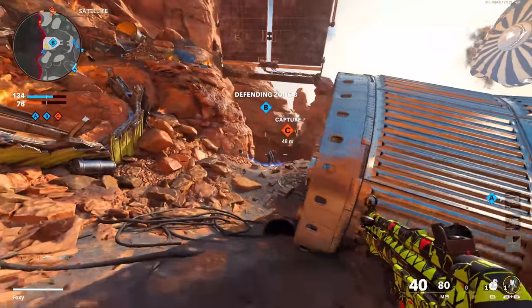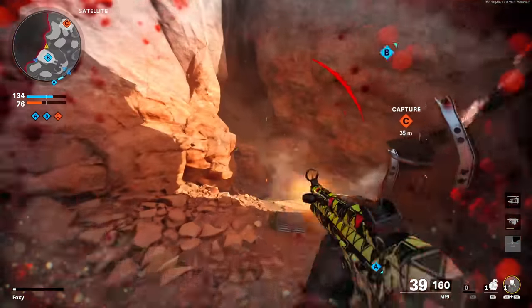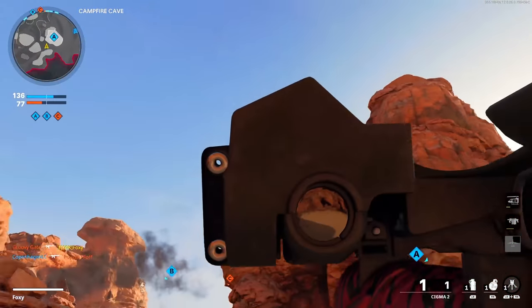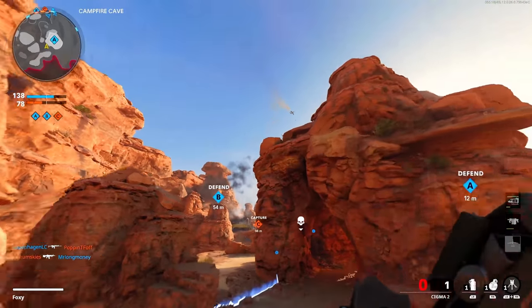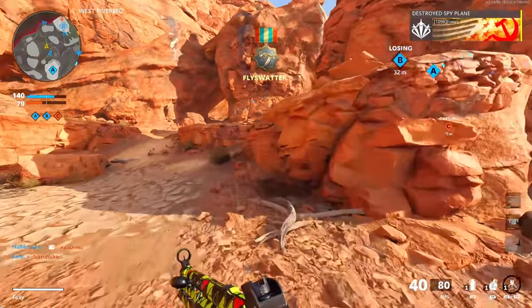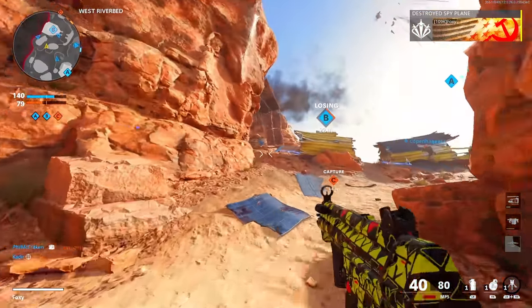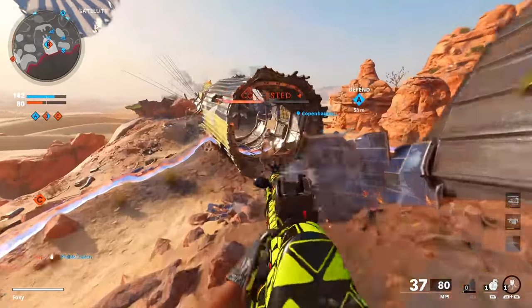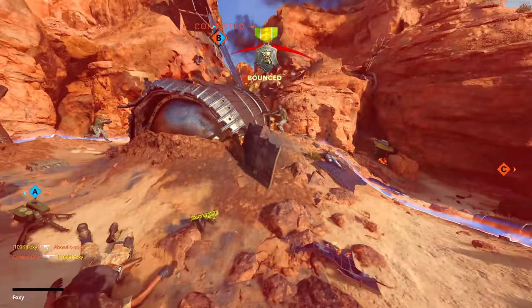I tried going into hardcore, but hardcore is just — no one moves and the spawn trap gets set up really bad. It's like, do I lose my sanity playing hardcore and getting spawn trapped all the time, or do I just grind out normal and lean toward getting point blank kills in core? I really haven't decided, but I mean, obviously I'm playing core.